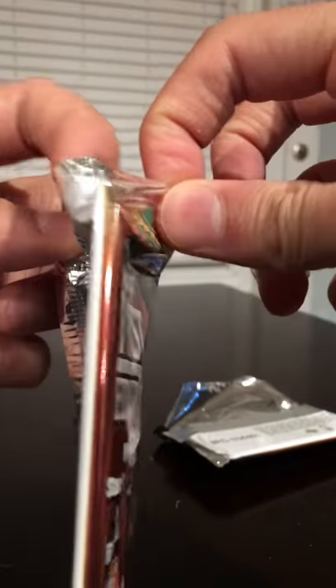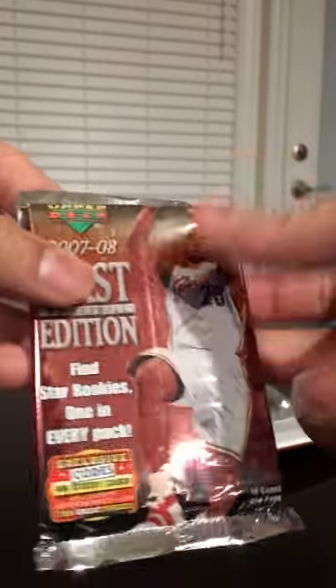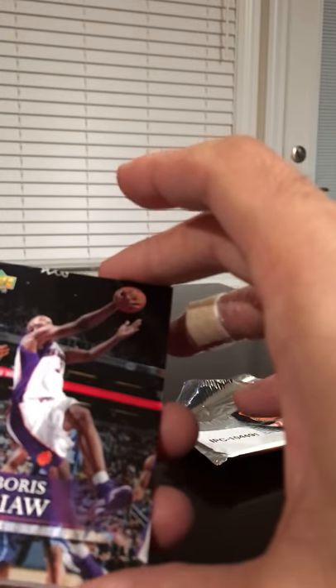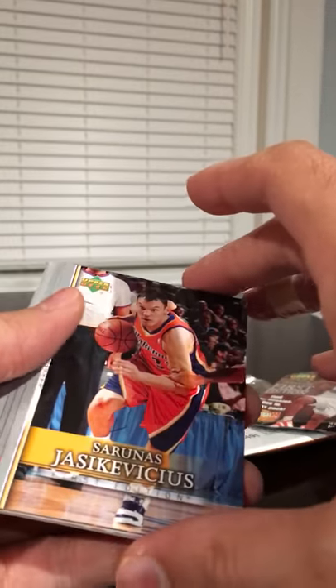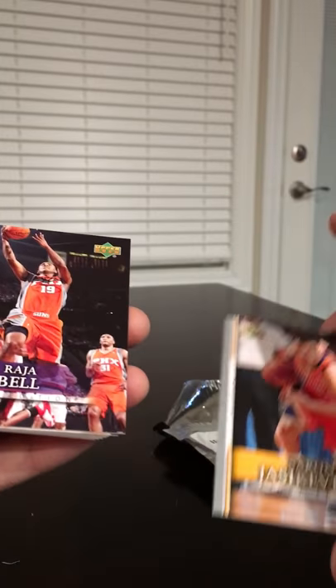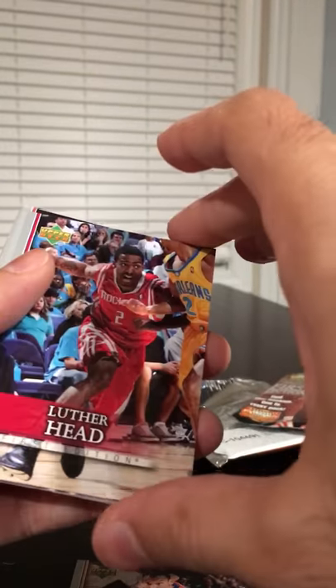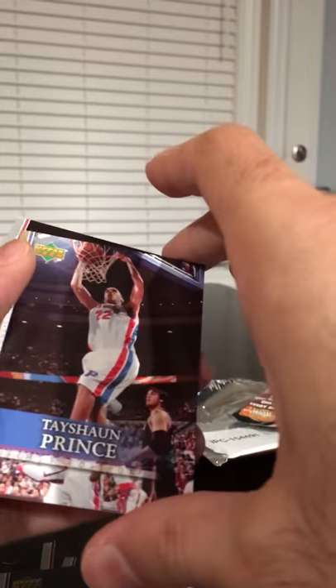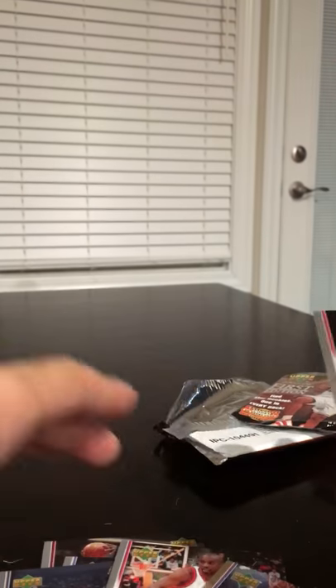I don't even want to know right now when I open up the back — I'll just try to keep the surprise here. Boris Diaw, some Euro guy, Raja Bell, Luther Head, Ben Wallace, Travis Diener, DeShawn Stevenson, Speedy Claxton, Tayshaun Prince — no Durant — and Jared Dudley.